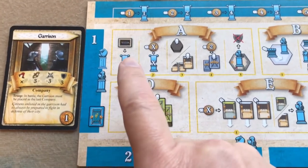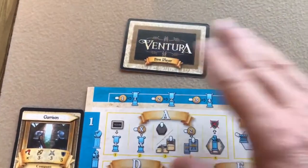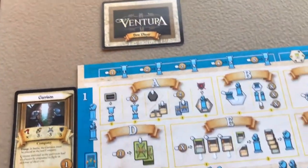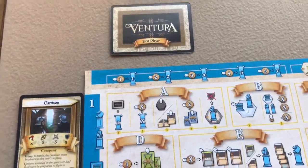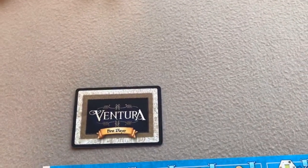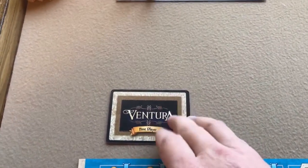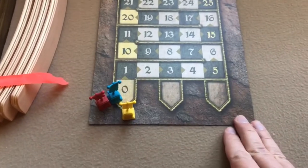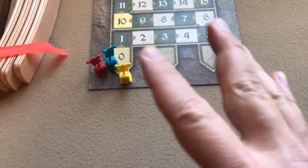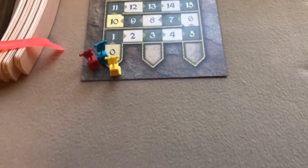The first step in the Ventura phase is the initiative step — basically determining first player. In the first round you've already chosen, so nothing happens. In subsequent rounds, whoever is lowest on the scoring track takes the first player card. If tied for lowest score, whoever has the least florins wins the tiebreaker. Whoever receives the first player card also scores one victory point — though not in the very first round.